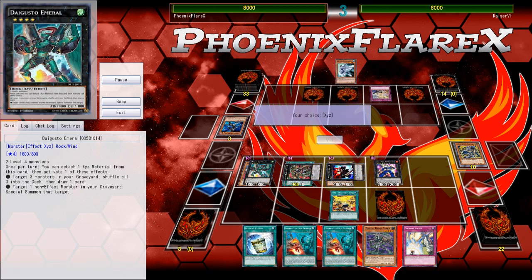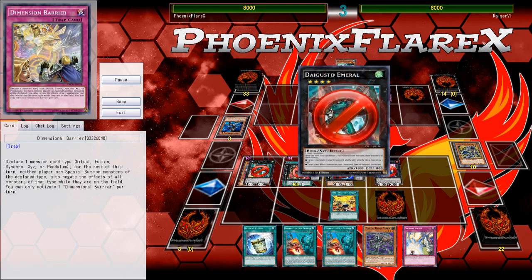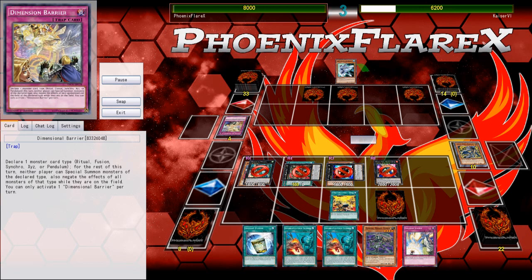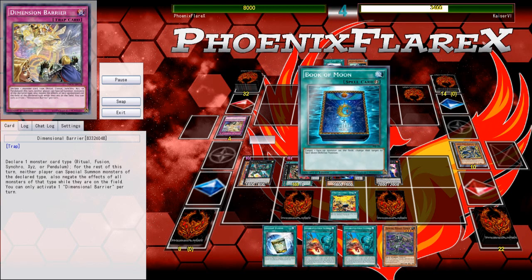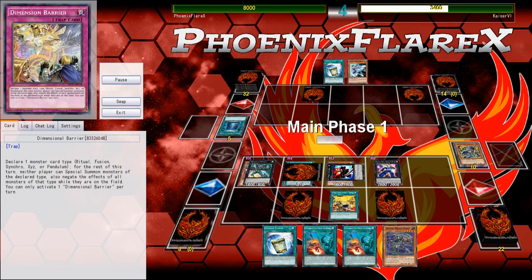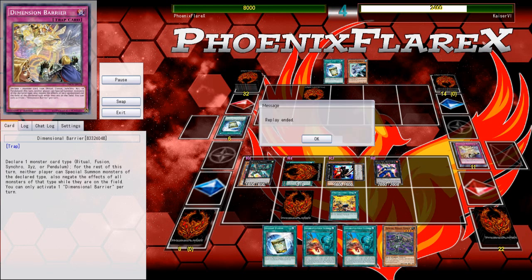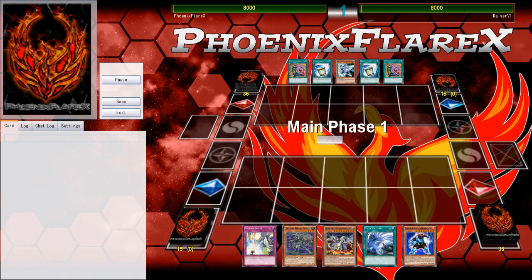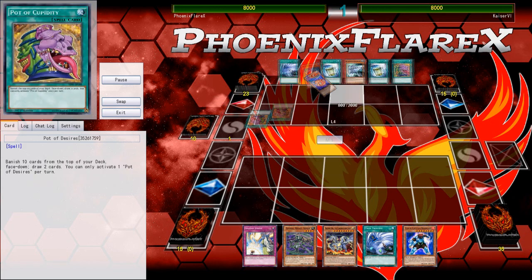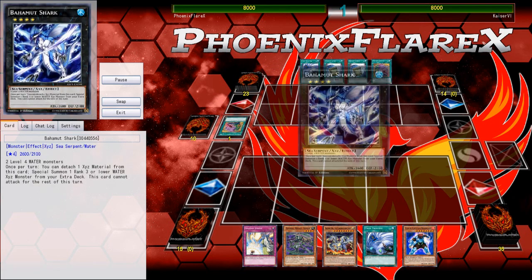Unfortunately he does not have Treacherous Trap Hole in this list, or else that would have been immediately sent off that Rafflesia. This is a different build from what he plays for the rest of the video — he wanted to test a differing build, which is why you see things like Dark World Dealings in there, kind of odd picks. He changed his decklist after this game. Treacherous there would have been really strong because he would have been able to pop my Drancia and my Invoker or Giant Trainer. But basically the game just ends in my victory.